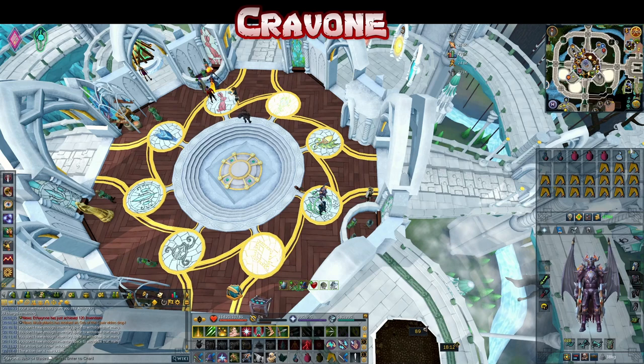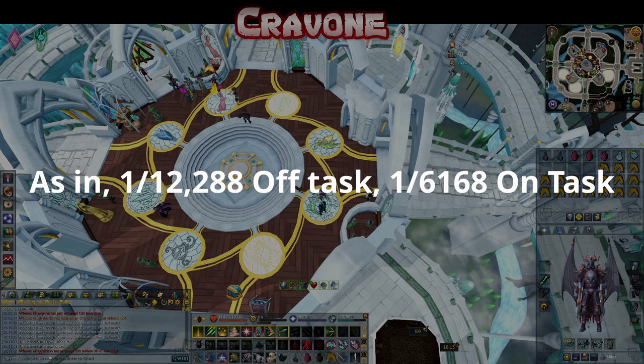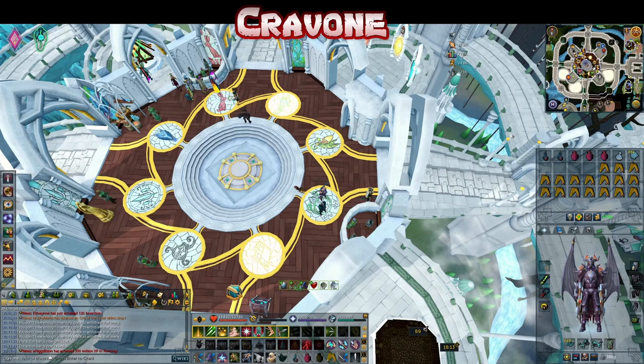Simply put, if you don't have prayer you can't do this task. I've also gone with magic notepaper — you definitely want to be noting those searing ashes drops. This task also drops three very rare items, and they are exceptionally rare, halved in drop rate when on task: the wyvern spike at 9 million, wyvern heart at 3 million, and wyvern scalp at 16 million.